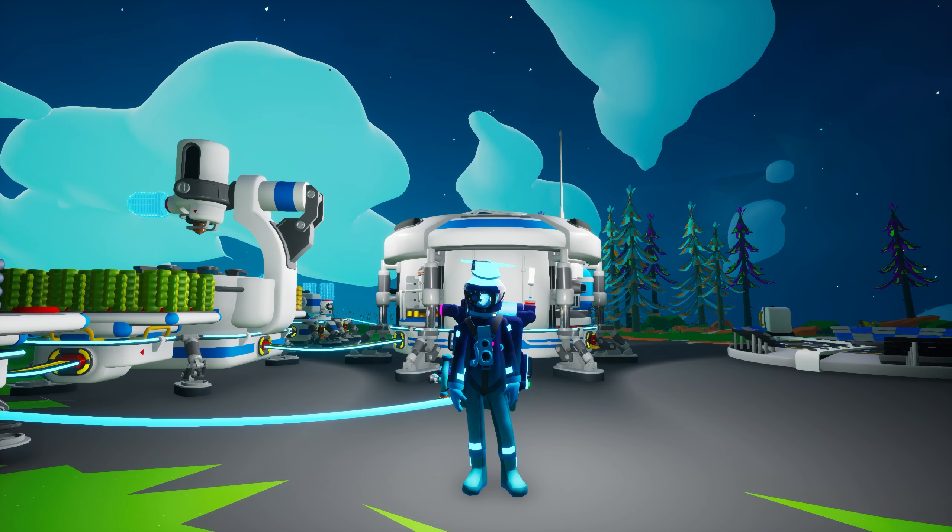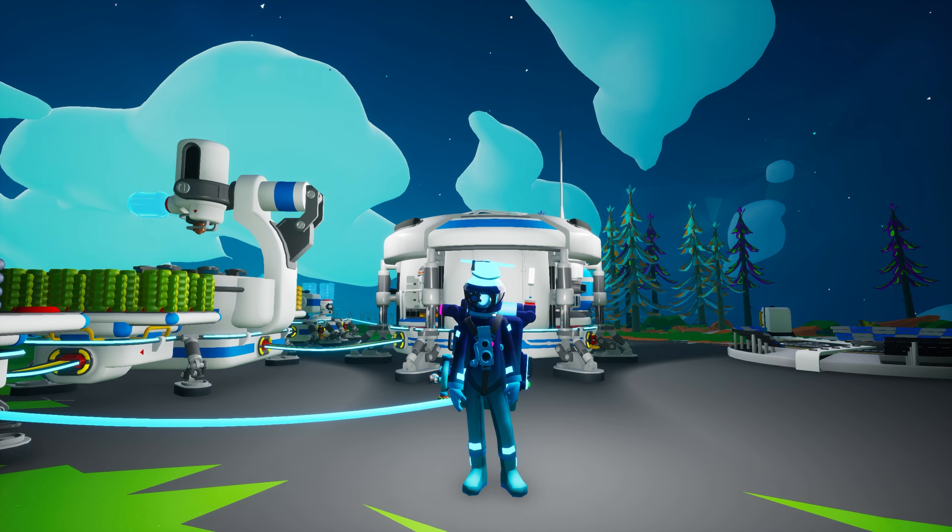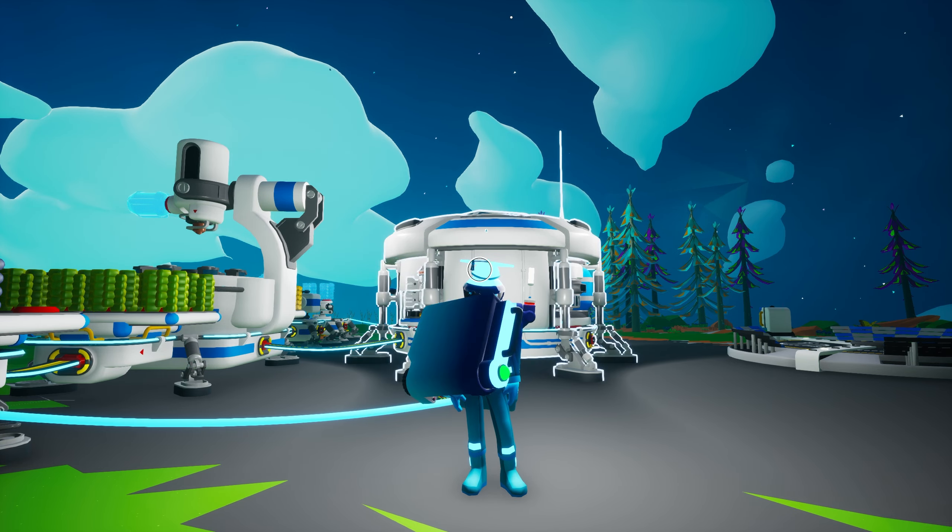Now that you know why we're returning to an earlier topic, let's get into today's fairly brief discussion. The training simulation has been updated, with a new object becoming available to produce organic, along with the appearance of several new flora. We begin today's course with that new object: the tapper.